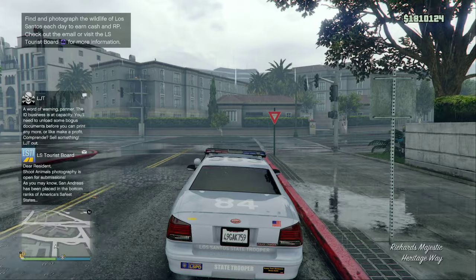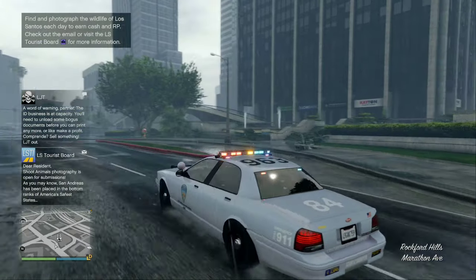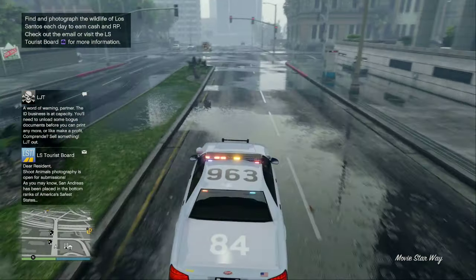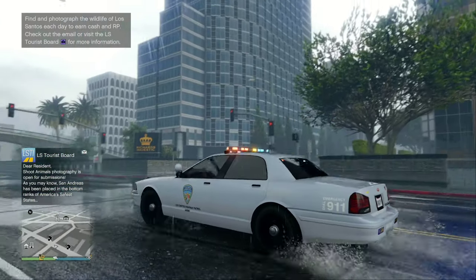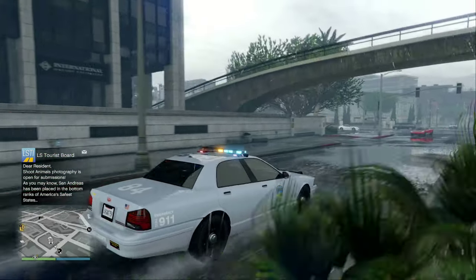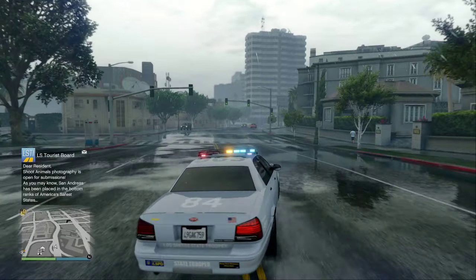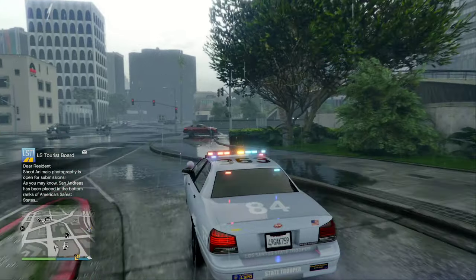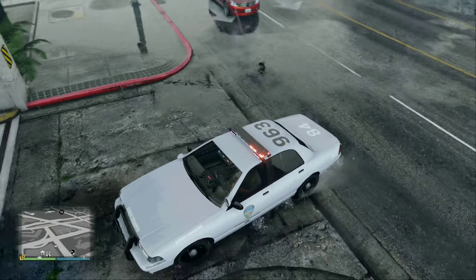It came out looking kind of like the state police cars from California. To activate the lights and sirens, you just press in on the left analog stick. That's going to make the California state police cruiser. So I like the way it turned out — it's not too bad. There's also a different variant I'm going to show you: I just made the white one, but there's also a black and white one.